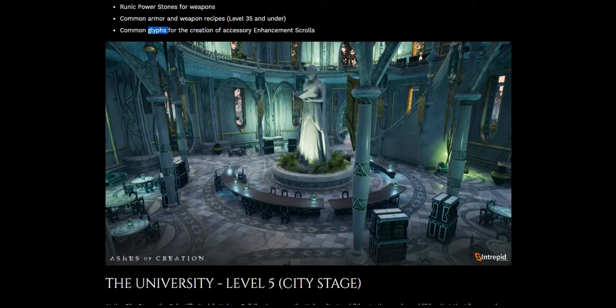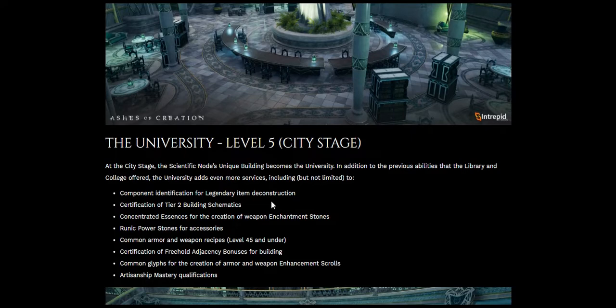Here's another view of the library — or college I guess, same building but possibly another room. There's a sweeping staircase going upstairs, and the tables here are not rectangular — they're circular. You could sit here and study or chat with your friends. I wonder if you can actually sit down in these chairs. There are more books, folders, or parchments on larger tables.